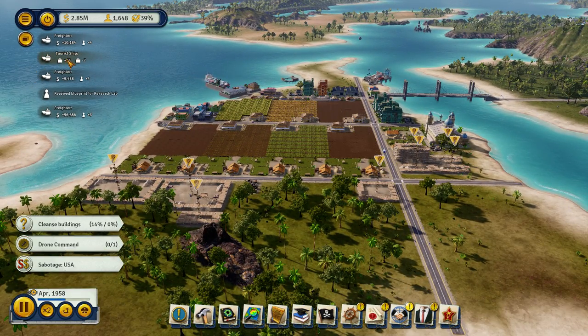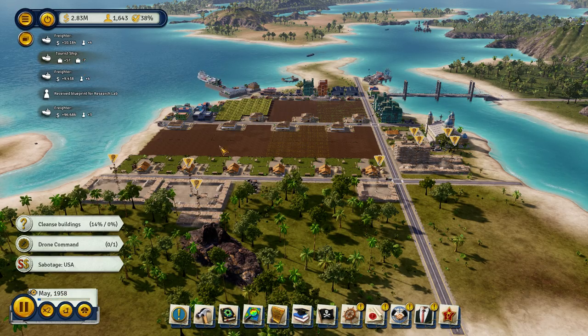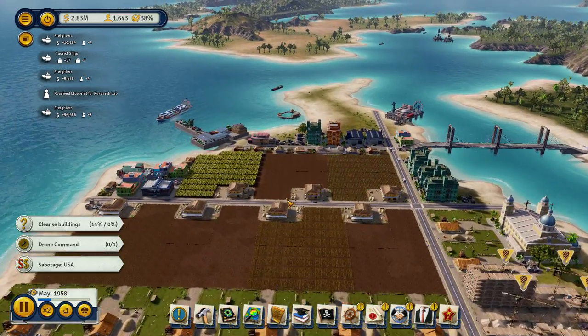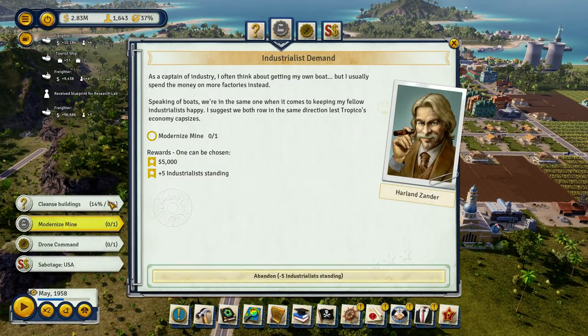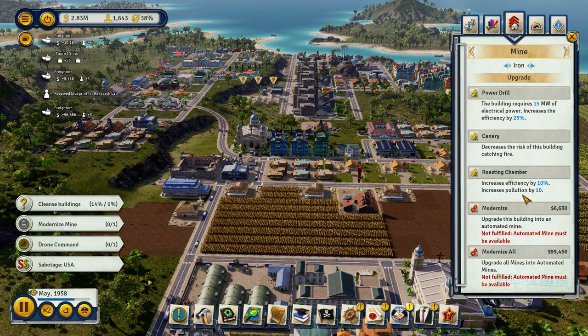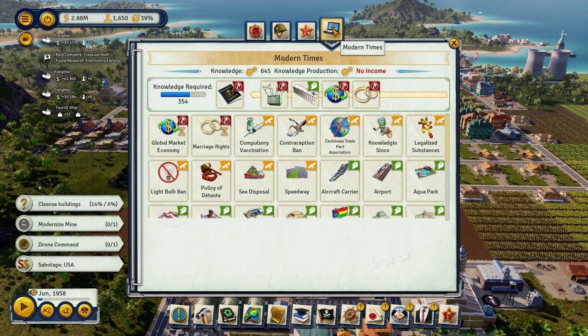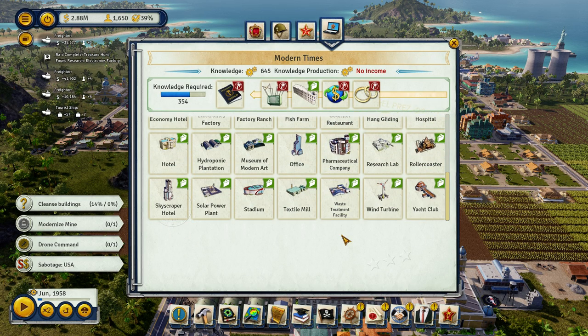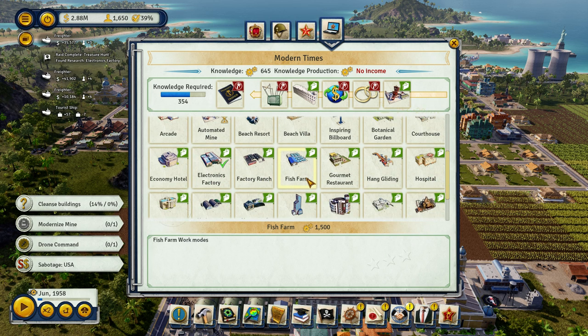2.85. What's this — plus 57, minus 7? Plus 57 tourists, minus 7 tourists. So 7 left, but we got 50 something. As a captain of industry, I often think about getting my own boat, but I usually spend the money on more factories instead. Modernized mine — I've done that, right? Automated mine must be available.